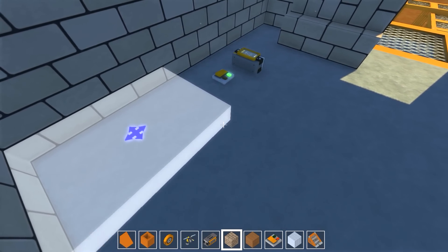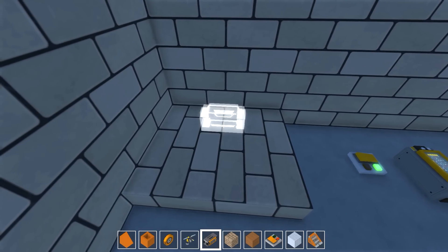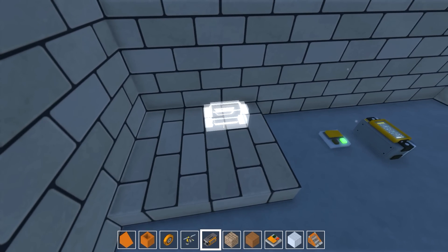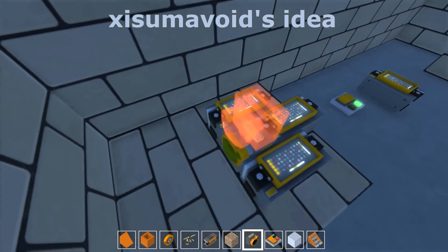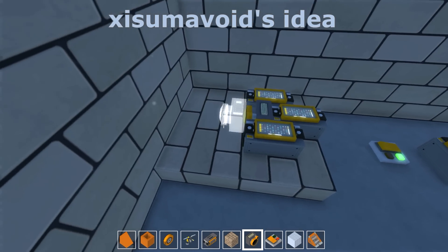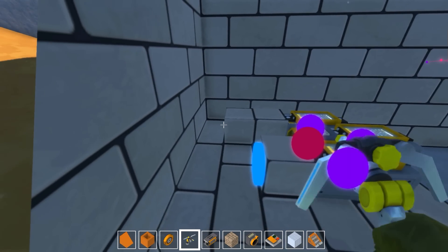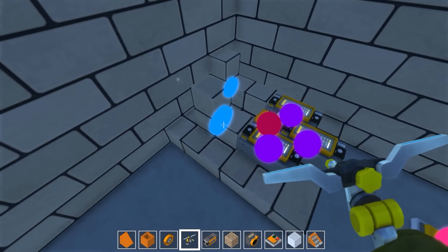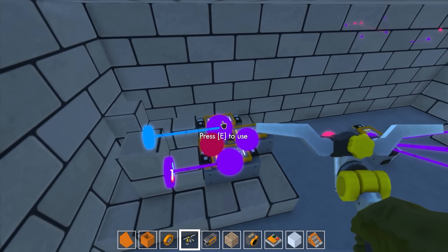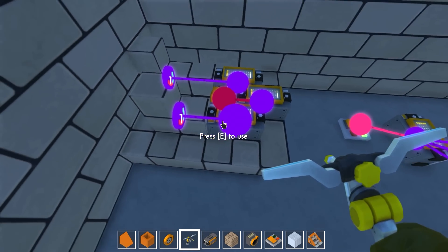The only way to fix this problem is to use additional controllers and sensor triggers. Pay attention, this is gonna be complex. He created a platform inside the room and placed three controllers. He put a sensor in between the two controllers on the sides, then put one block after one controller and two blocks after the other. After putting bearings and more blocks onto those bearings, he connected them to the controllers. The movable blocks needed to be adjusted at an angle so they are close to the sensor but not triggering it.